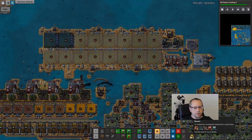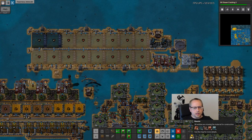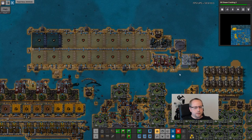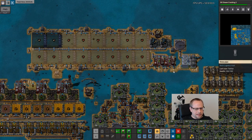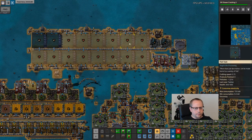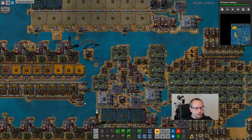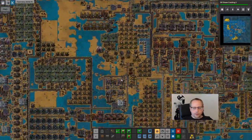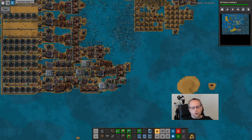It looks like I'm missing a bunch of fish tanks and a few other things, but it is placing it - including pipes. How much sand? 500. Let's actually begin on the module build.